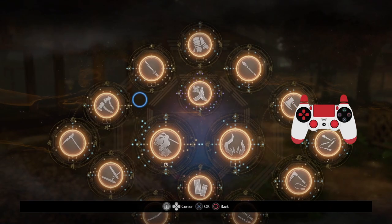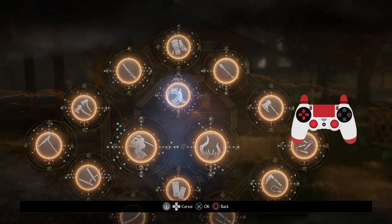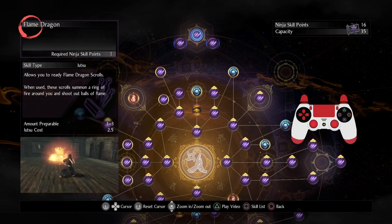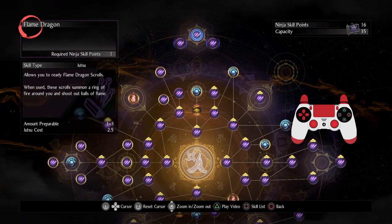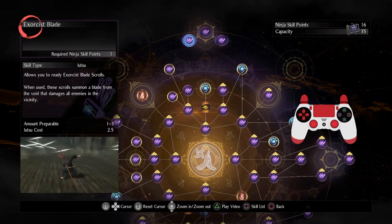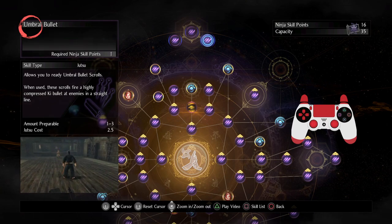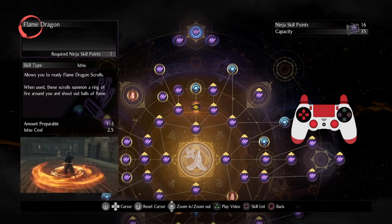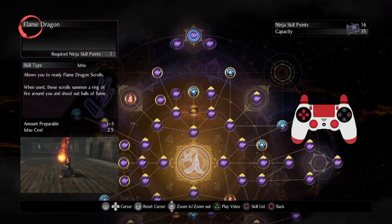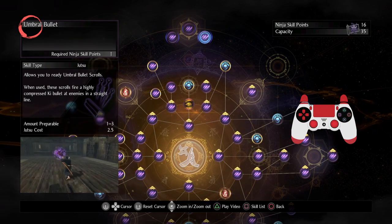Now I'm going to save Sword for last because there are actually hidden skills in the ninja section at the top as well. If you've played Ninja Gaiden you may recognize these three hidden skills — they're very similar to Art of the Inferno, Art of the Windblades, and Art of the Piercing Void. They all do things that no other ninjutsu can do, and I'm very happy to have these three included in the game.